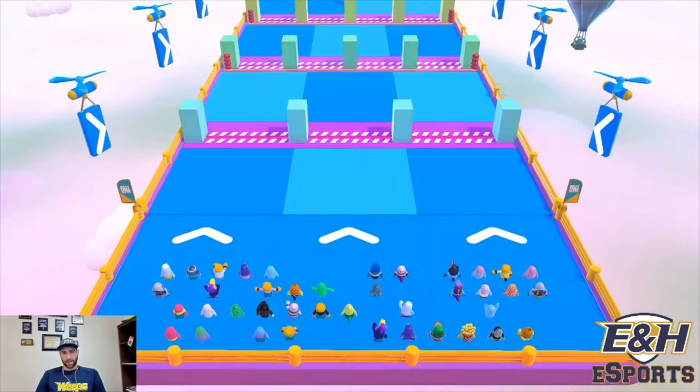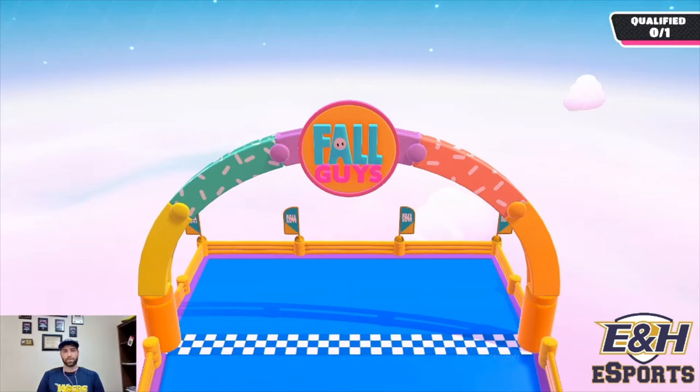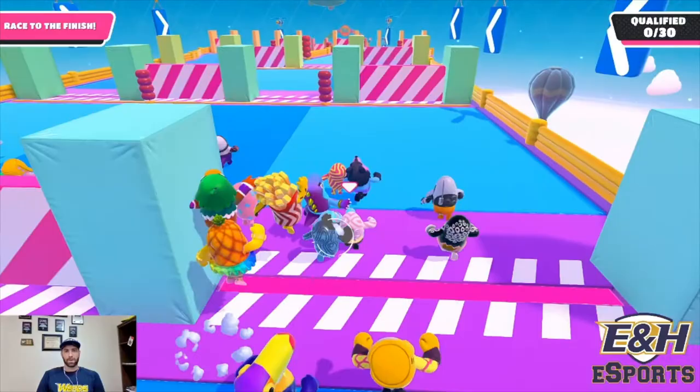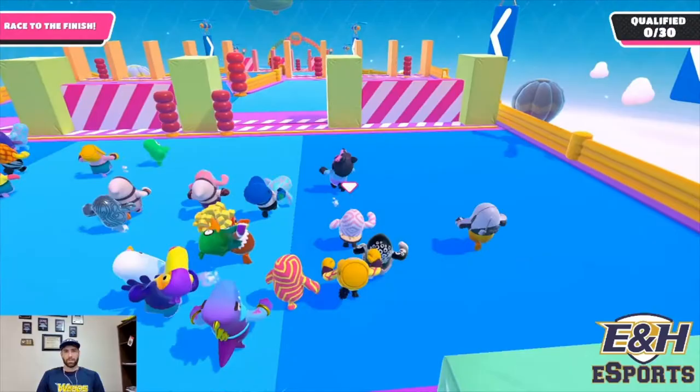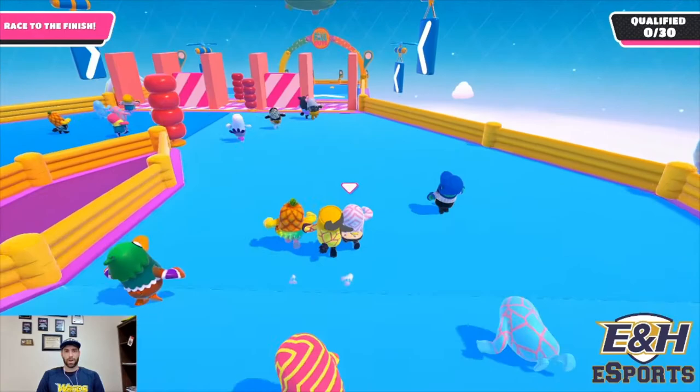Alright, so we're back on Gate Crash. Last time I got first place on this one. I'll give you some tips and tricks on how to get through Gate Crash. Once again, it doesn't really matter where you're at. If you're front middle, sometimes you can go straight through the middle, but I'm on the right side here, so I'm going to go right first. In this part, the middle two doors are always the best two to go through, because the two side doors don't always open.